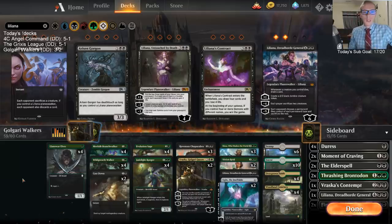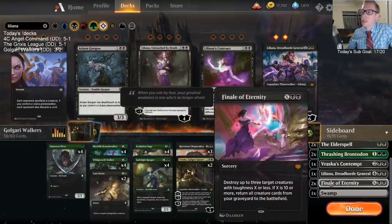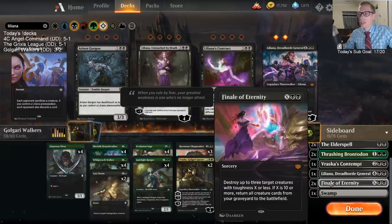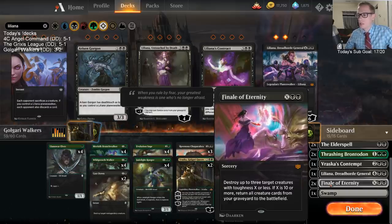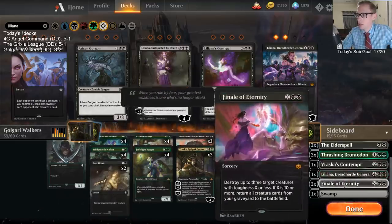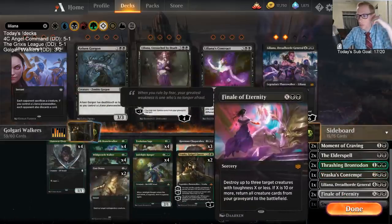Why not main deck Finale? Finale is really good against creature-heavy decks. After sideboarding basically every deck is a little bit more mid-rangey — aggro decks try to go a little bigger, big decks go a little smaller. Everything goes more towards the middle after sideboarding, and Finale of Eternity is going to be better in those games. Game one it could be harder to take advantage of it — we just want the Cast Downs as a better games two and three card.